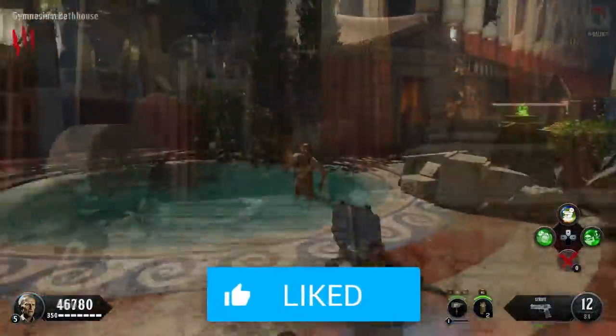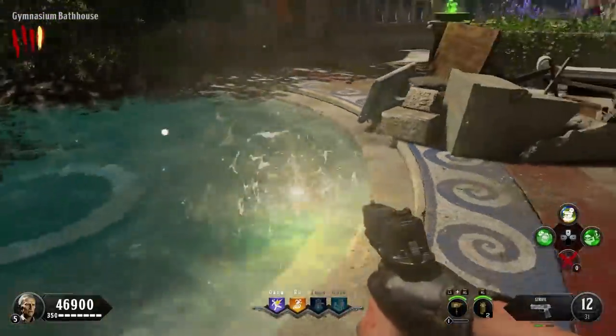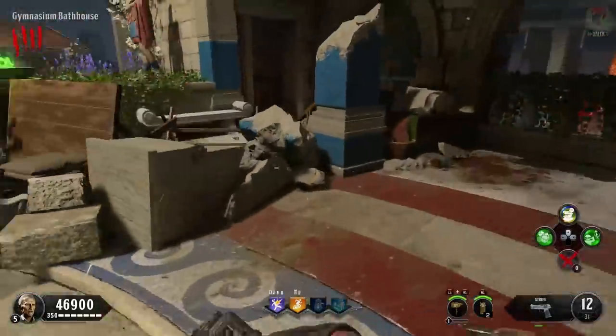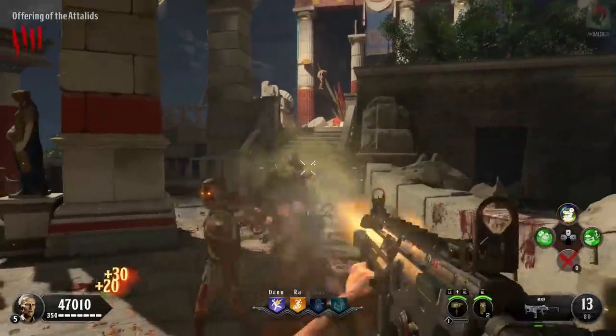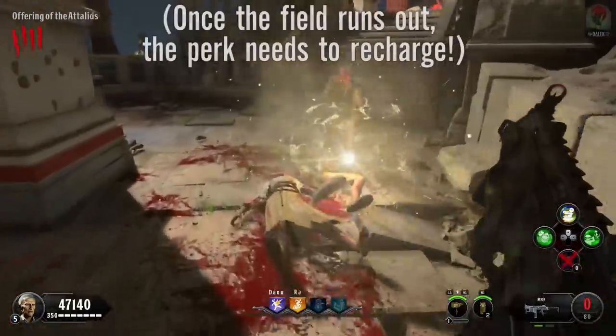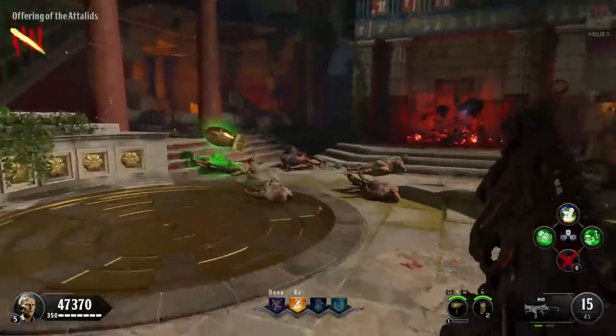Once I killed this basic zombie it leaves a small electrical ball which lasts for about 5 to 10 seconds. In bigger hordes of zombies you can notice the effect that this little ball of electricity does — it slows them down like they're stuck in some sort of time bubble where they just move super slow.